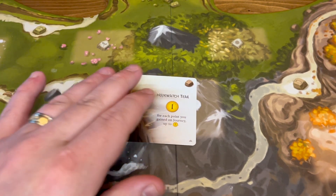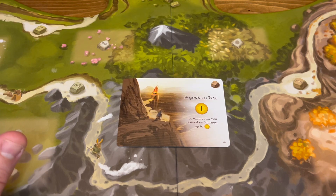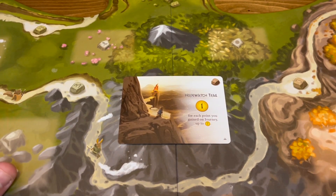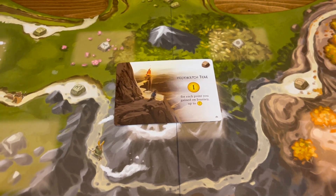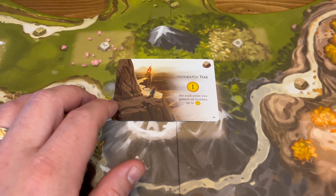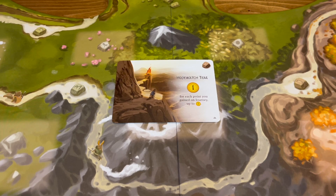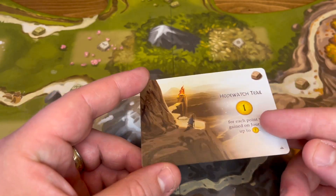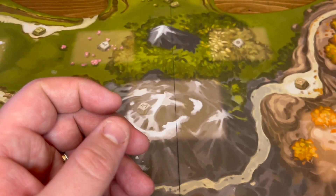Next up is the Hope Watch Trail — number 9. This one would be in the final deck. It gives one victory point for each point gained on the journey, up to seven. So if you put a worker on the journey for five, all of a sudden it's ten. That's pretty sweet. If you enjoy going to the journey often, this is like five free bonus points if you can make it in a five spot.